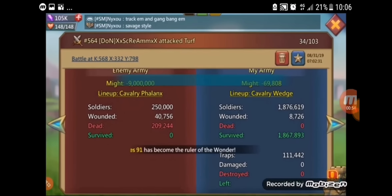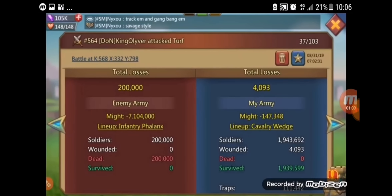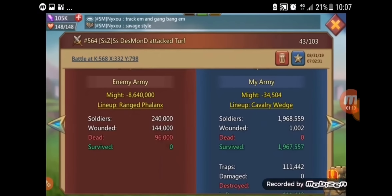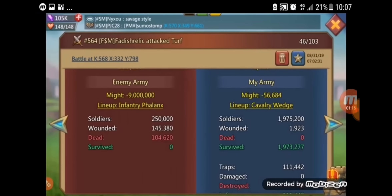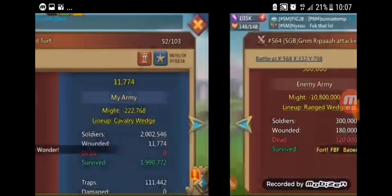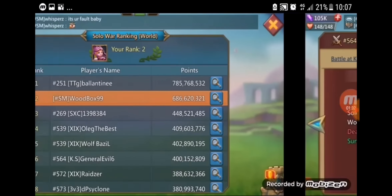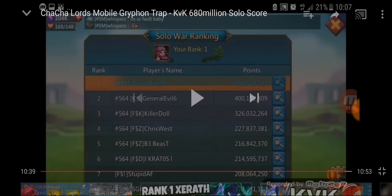300,000 tier 4 dead, 250,000 tier 4 dead, 340,000 tier 4 dead, 250,000, 257,000, 80,000 — I can't even keep up. I'll show you the points at the end. Put your estimation of how many points he actually got total in this KVK down in the comments before we get to the end of the video and see how close you got. 96,000, 80,000 dead, 200,000 dead, 104,000, 100,000 dead, 96,000 — yeah, these are all tier 4. 120,000 tier 4, 100,000 tier 4, 167,000 tier 4 dead, 150,000, 80,000, 100,000.